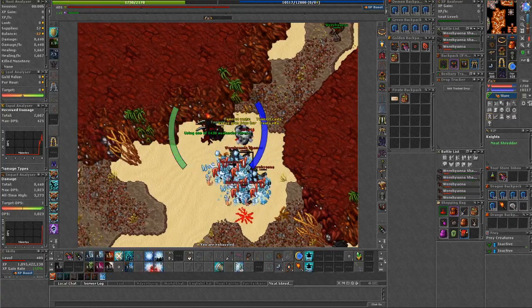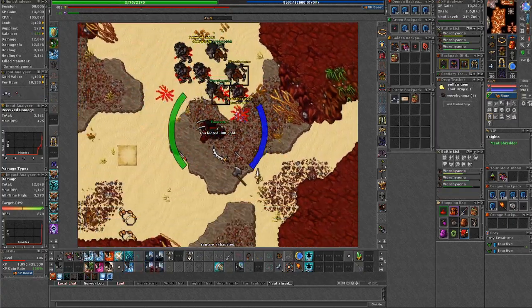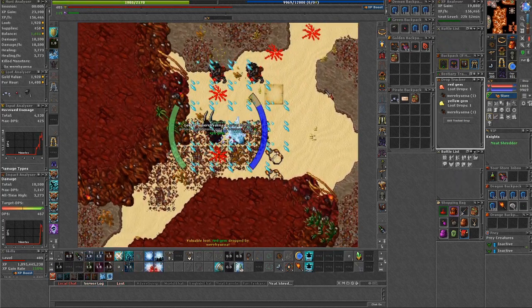Before we kick off, I want to let you know I've done a night version of this place already and you can find that video in the description. Let's analyze the monsters first — we have to know their main source of damage and also their weakness in order to hunt here.